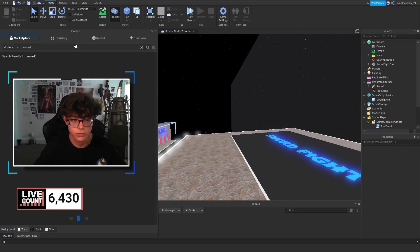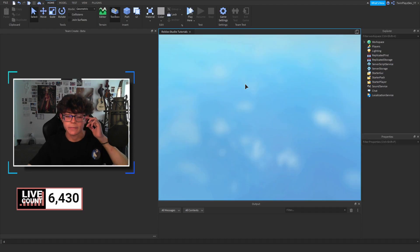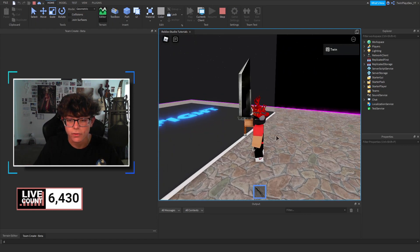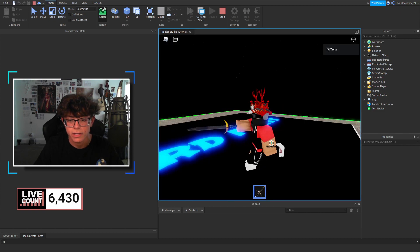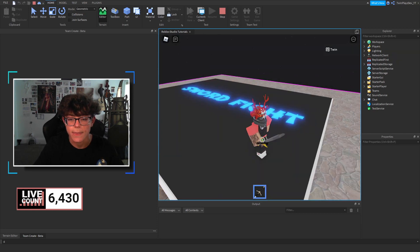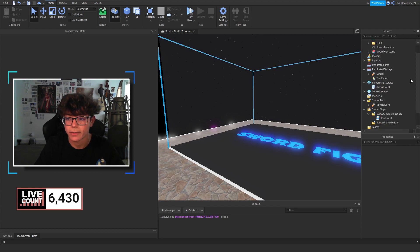Let's grab a sword and put it in Starter Pack. I'll hit Play to show you exactly how this works. I wanted to do this from scratch with a death event, touch event, and leave event, but his way is better. So now I have a sword in my inventory. When I step into the arena, it equips the tool automatically, gives me the sword, and then adds the sword back. Basically it's giving me a sword and removing it, then returning my old tools.